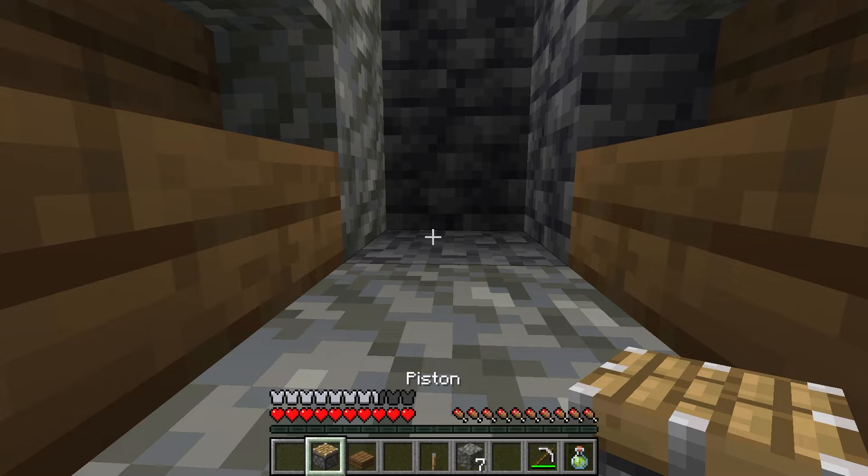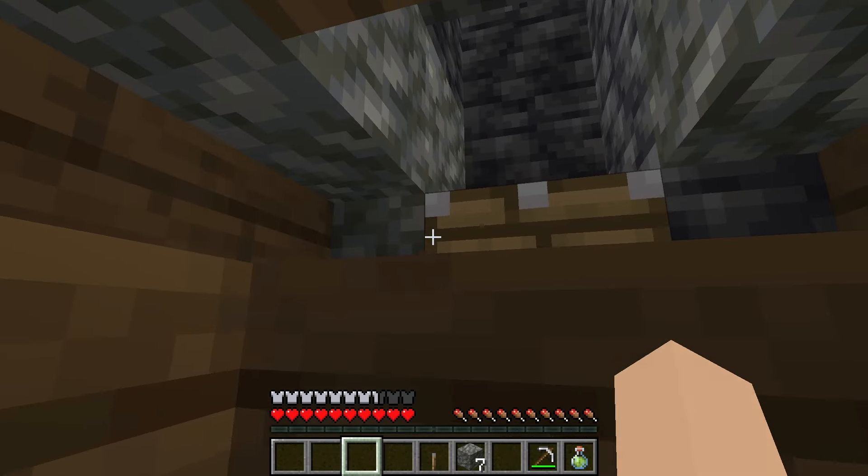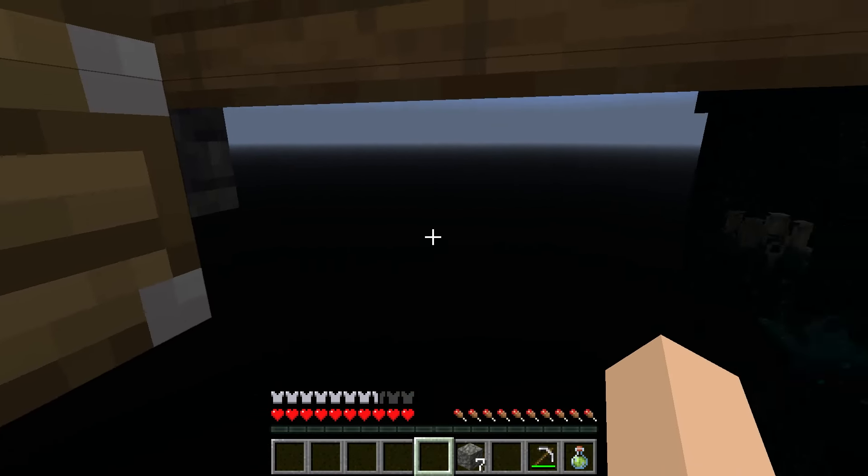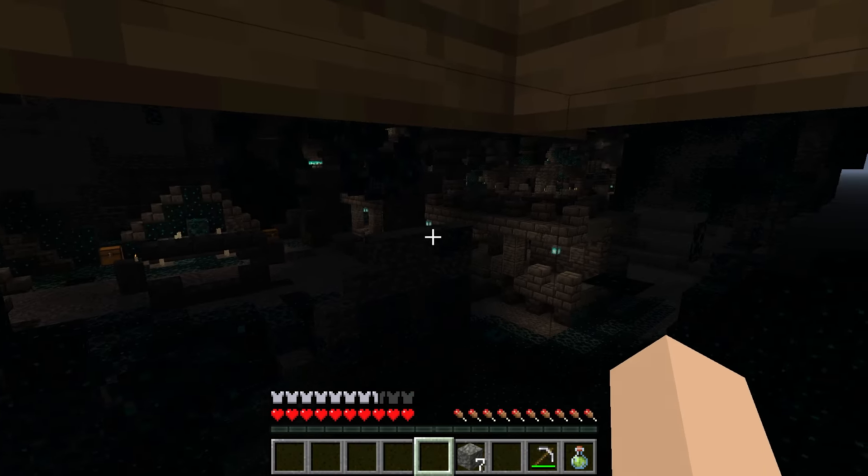Then take your piston and place it right there. Place a slab in front of the piston and your lever like this. If you pull the lever it's gonna push you into the stairs and as you can see you can see pretty clearly.